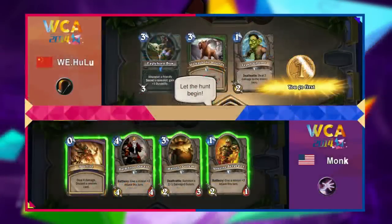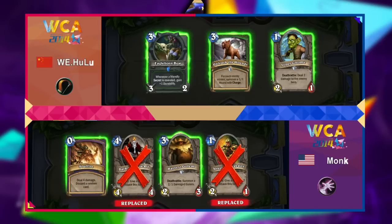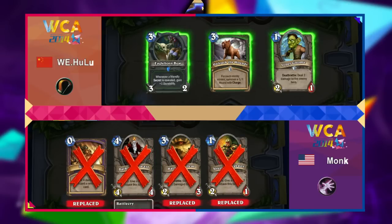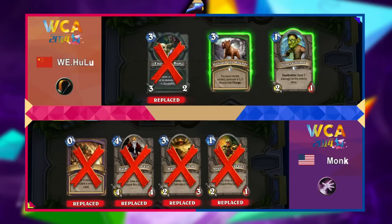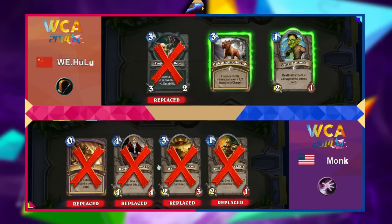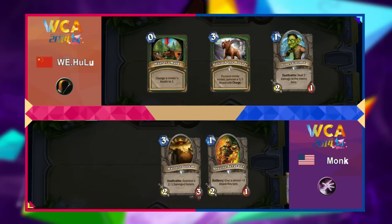We have Monk versus Hulu, and it looks like Hunter versus some kind of fast Zoo Warlock. The Dark Iron I've seen in some of the more mid-game Warlock decks. Why did you assume it's fast? It's got a one-drop, a three-drop, a zero-drop — it's pretty fast. I thought maybe you'd seen something like Murloc Charge guys or something.